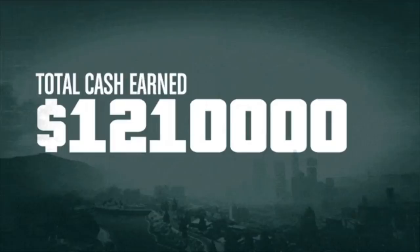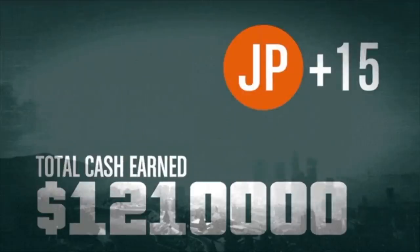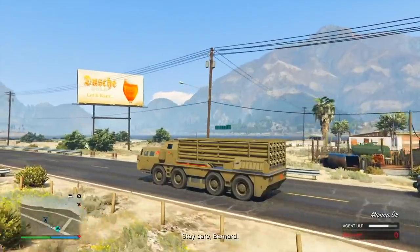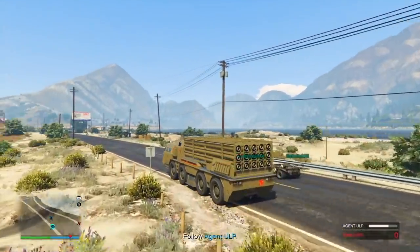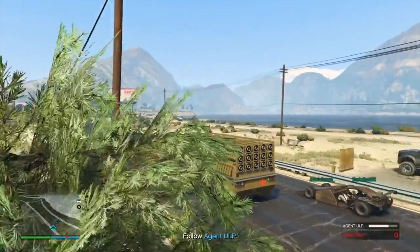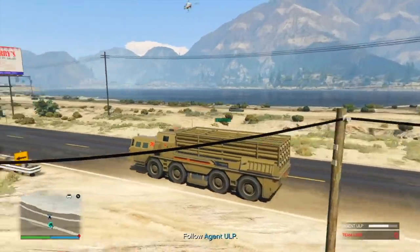Some general tips that really helped me: number one, snacks are your ultimate friend. Load up on them every single time before you start a mission, prep, setup, or finale. You get them for free in your facility, so there's zero excuse for not having full snacks every time. Your associates can also get free snacks every time.